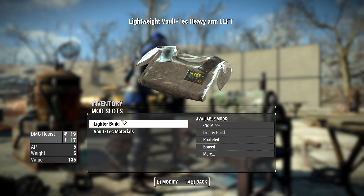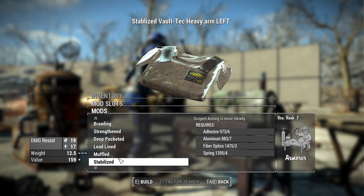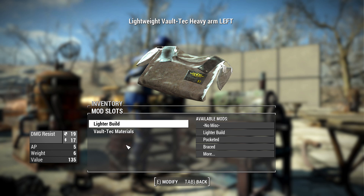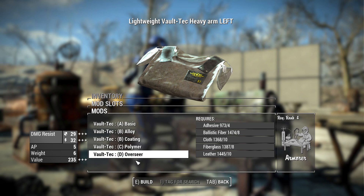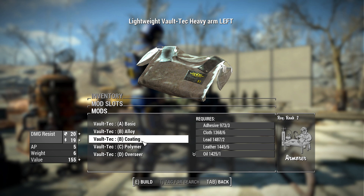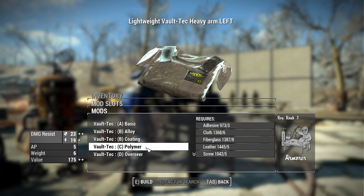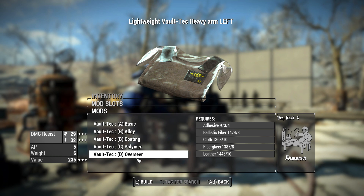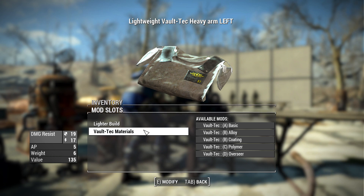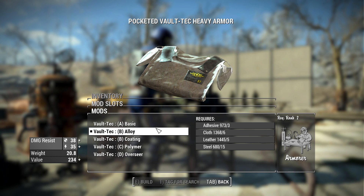If you take these armors to an armor workbench, you do have some options. First are the standard modifications — light build, pocketed, brace, brawling, all the extra stuff from vanilla armor. But there are also Vault-Tec materials, which don't show a preview of what they look like, but each increases your resistances. They go from basic to alloy coating, polymer, and finally overseer, and each one will actually change how the armor looks.